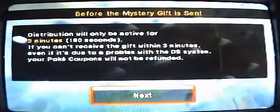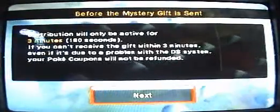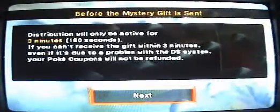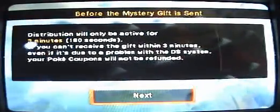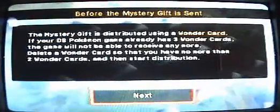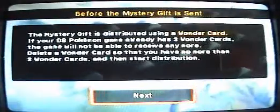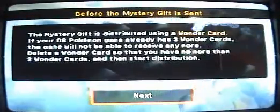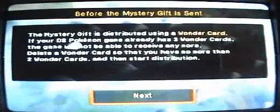Click next. It'll only be active for three minutes, so you gotta do it within those three minutes. If you mess up, just turn your game off and do the whole thing over. Click next. It's distributed through the wonder card, so if you've already gone to events and gotten a wonder card, you need to delete at least one.